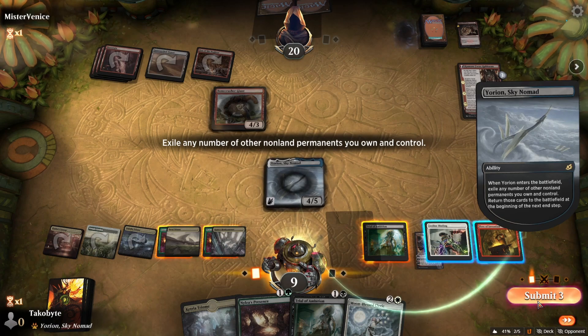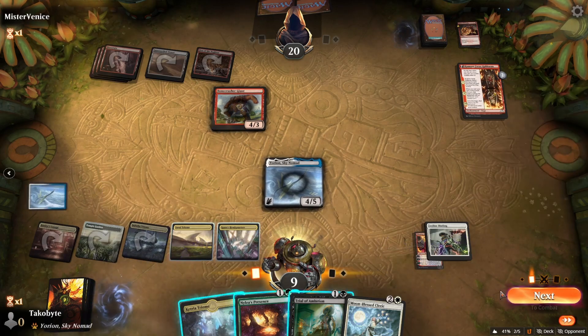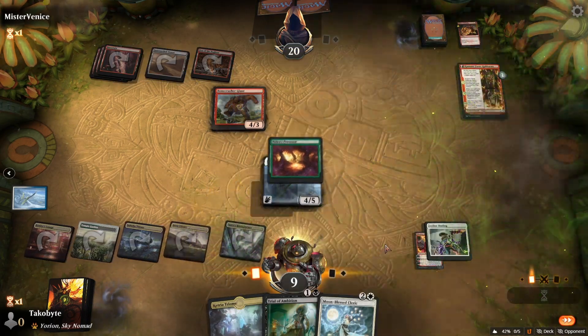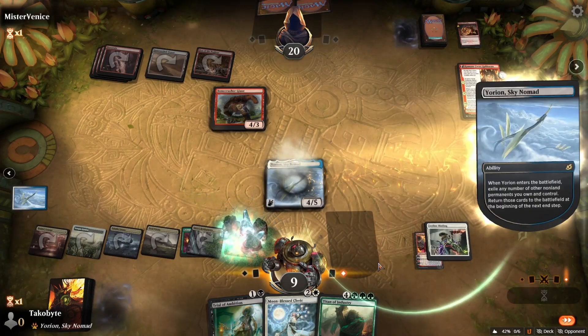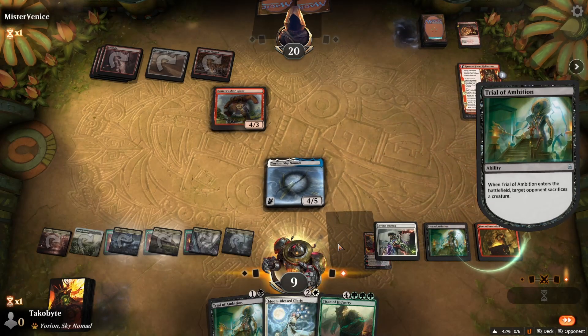Fires of Invention — then we get to play Nylea's Presence again. If we just get one land here, actually game over with Tighten-Up Ministry.